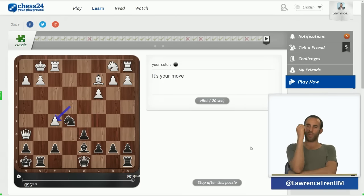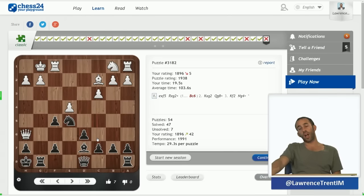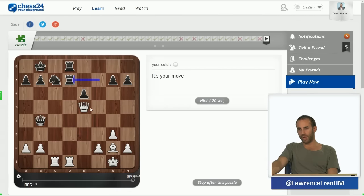I can immediately see that I want to put my bishop on the long diagonal — bishop c6. Rook f2 may well be right, but then knight g4 wins. This is quite simple. Of course you can take on g2 as well — very strong, followed by bishop c6 and winning the queen or giving check.